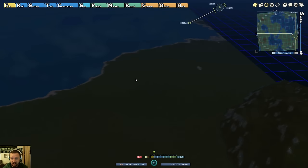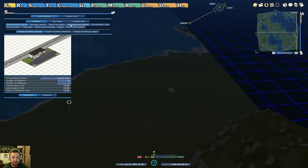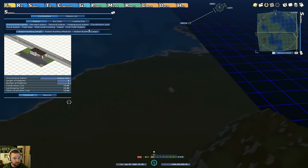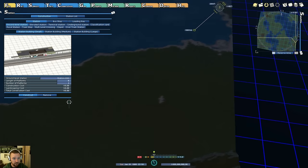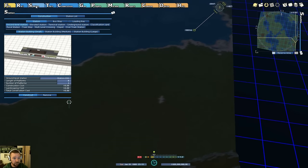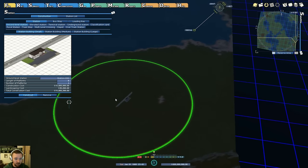This episode I just want to get an initial line going, and then we'll dive deep into it. Because this game is deep — there's all kinds of things you can do. Right now, let's go ahead and build a ground-level station. I like building my stations out, then connecting the rail, and then going from there.